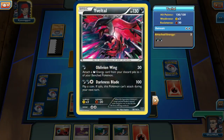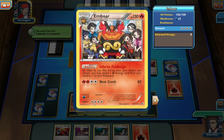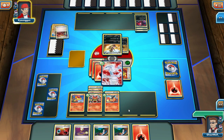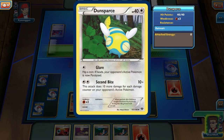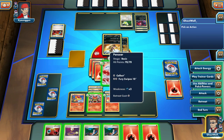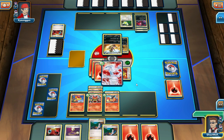Yep. Can I kill it in one turn? I actually can. I was going to pull the biggest dick move — no, never mind, he put something else on his bench. He's actually got a Dunsparce. If he only had one thing on the bench, I'd just use Escape Rope, use Emboar's ability to attach one energy to Pansear, retreat back into Reshiram, and kill his Yveltal right off the bat. But I can't do that now.